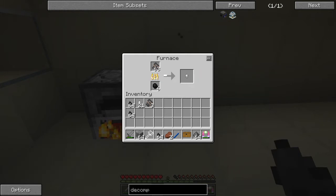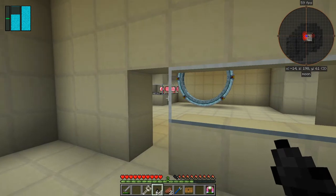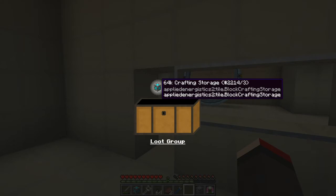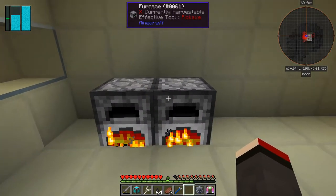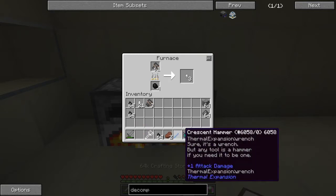These will cook down fairly quickly and give me eight more nuggets. I've got plenty of cobble and plenty of gunpowder. I didn't open this loot chest so let's do that next while we're waiting for these things to cook. Wow, what have I got here — a 64K crafting storage and an energy cell! That's a pretty good one actually.